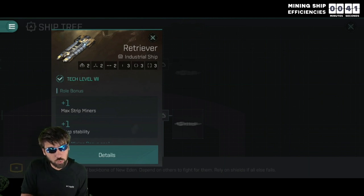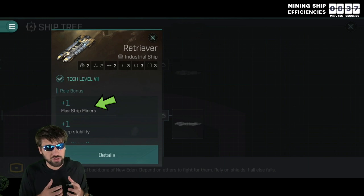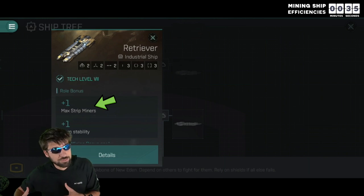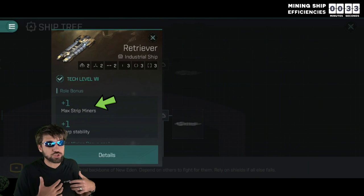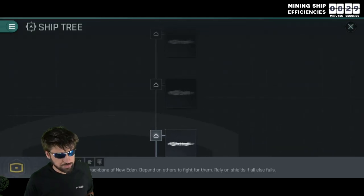Some of you guys have been confused by Nettie's wording here. This does not mean that a Retriever can only use one strip miner. Rather, it should say something like 'strip miners enabled' because you can fill all of your high slots with strip miners on any of these three ships.